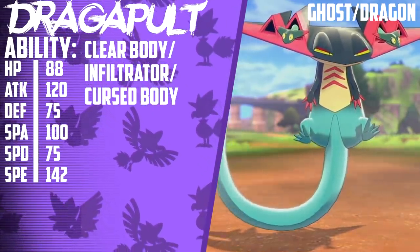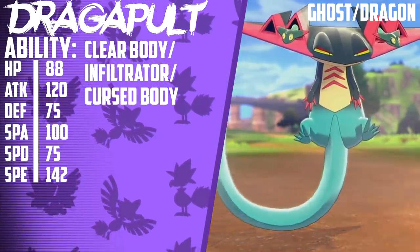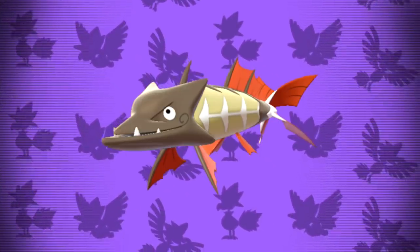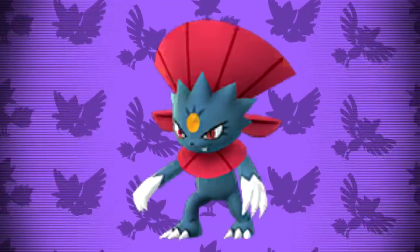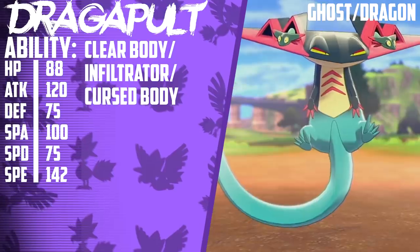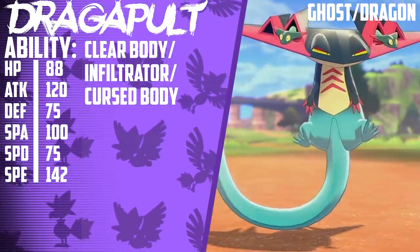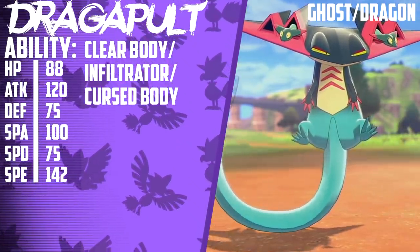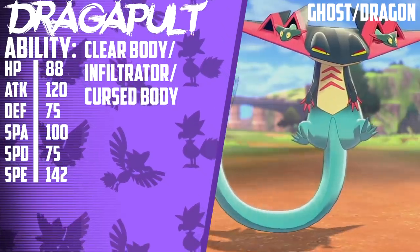142 base speed leaves all other relevant Pokemon in the dust. Non-speed-boosting-nature Dragapult are actually only outsped by speed-boosting-nature Dragapult and speed-boosting-nature Barraskewda, while speed tying with Jolly max speed Weavile. That being said, the prevalence of Dragapult in the format means that safely using Dragapult will require you to run a speed-boosting nature 90% of the time, and even then you'll only be getting a speed tie.